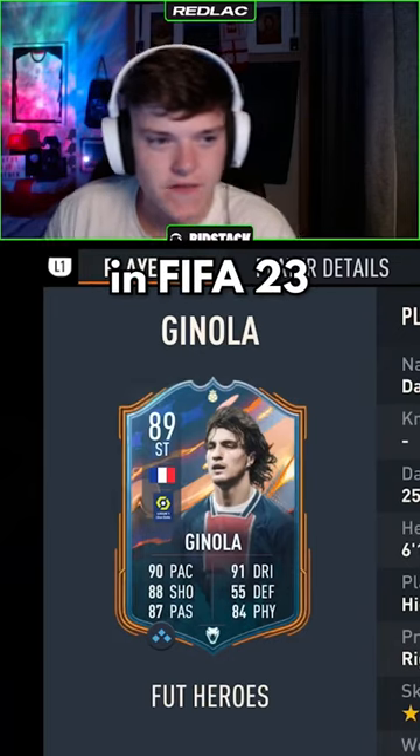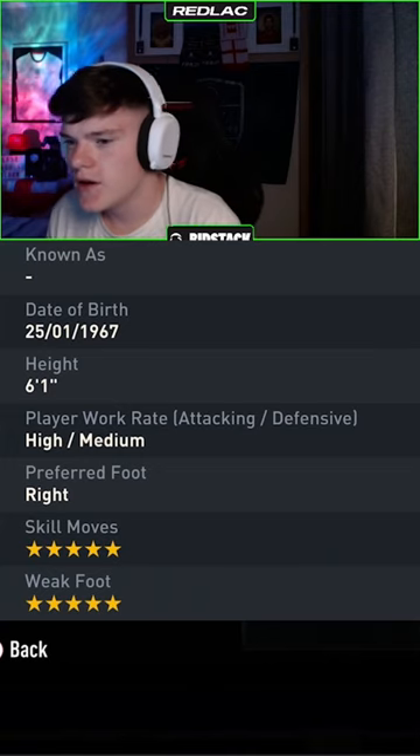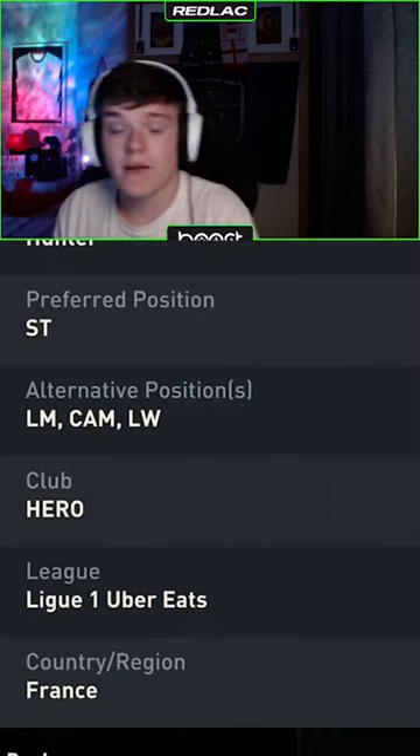My favorite player so far in FIFA 23 is Janela — now 2.7 million, really expensive, five-star skills, five-star weak foot, six foot one. But he's got it all. He can play left mid, CAM, and left wing, and I'm going to show you some clips of what he's been doing on the pitch.